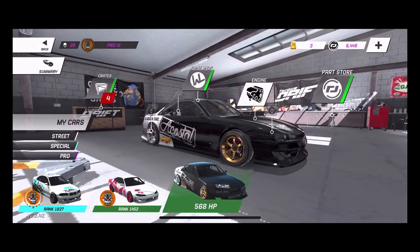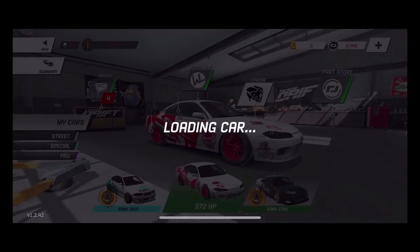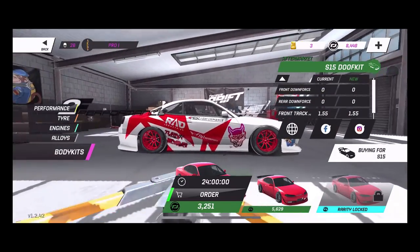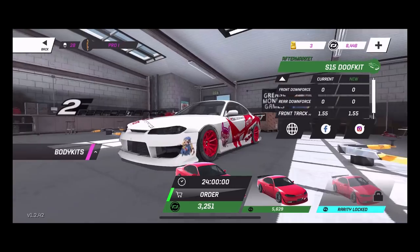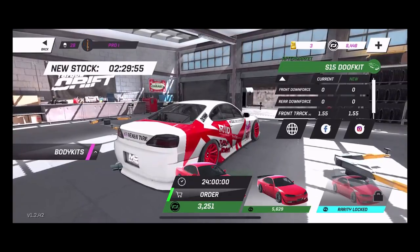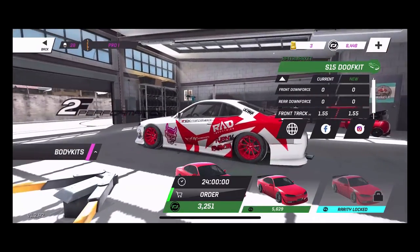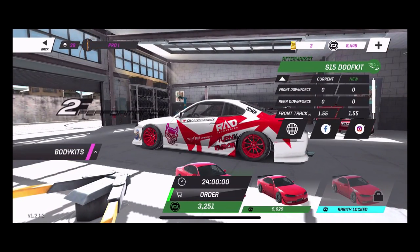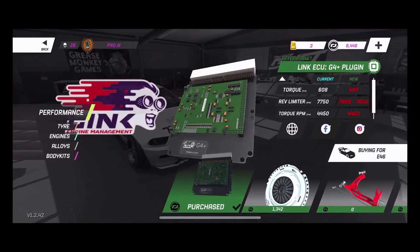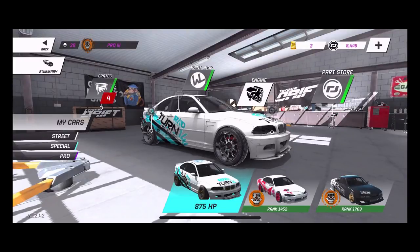They also have new body kits for the S15 - another 2F Performance body kit which is actually a really aggressive looking body kit. Really nice single exhaust, which is kind of cool because the split exhaust on the other one only shows one side. This 2F kit looks pretty dope and it's actually really cool looking. I'll probably end up putting a 2F kit on this S15 as well. We don't have any new body kits for the E46.